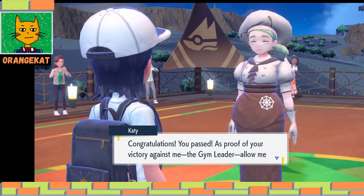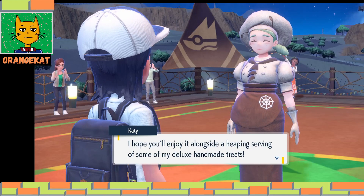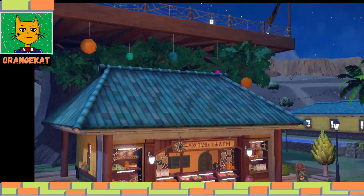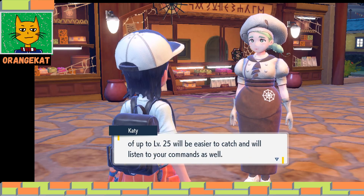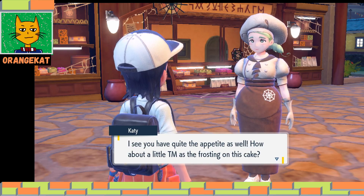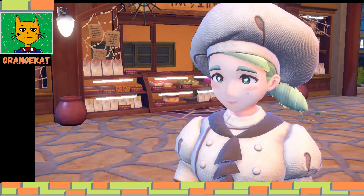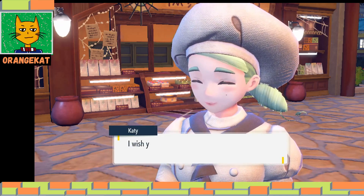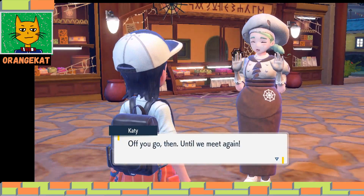As proof of your victory against the gym leader, she presents you with a gym badge, along with some deluxe handmade treats - cupcakes! With one gym badge in possession, Pokemon up to level 25 will be easier to catch and will listen to your commands. She also gives you TM Pounce, a bug type move. Once you find a TM during your travels, you can use a TM machine to make copies of it.